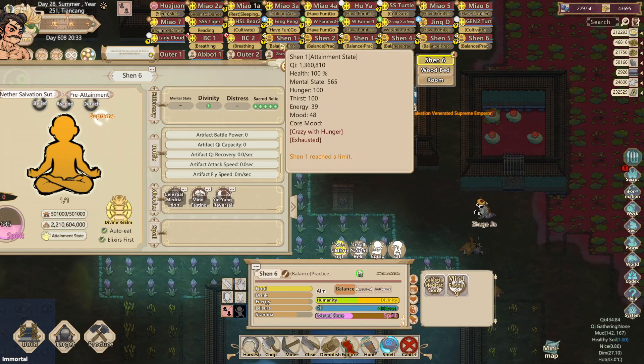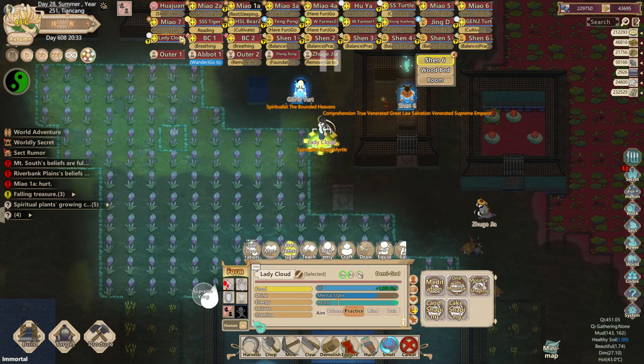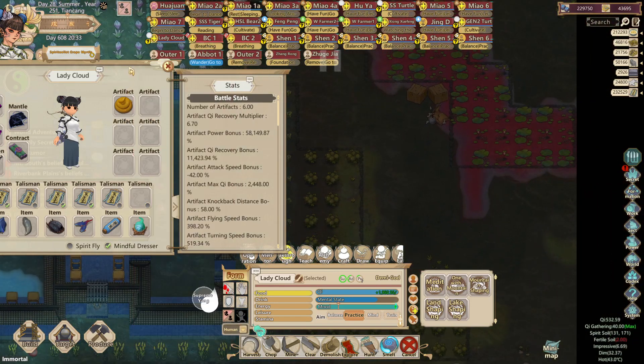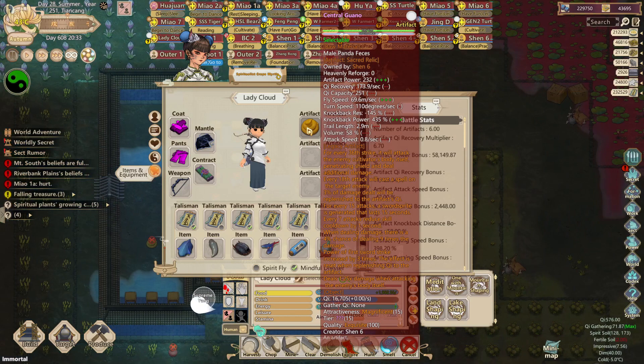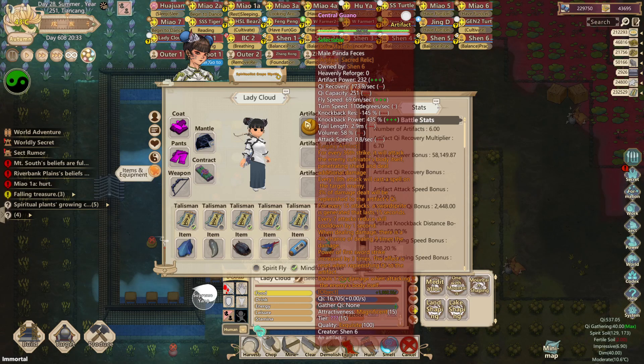Now my Lady Cloud has that specific artifact equipped with all the legacy modifiers — so it's just really overpowered. It has all of the legacy modifiers. This disciple pretty much has a really strong artifact that's in the same bracket as multiple legacy artifacts, so it's super strong.